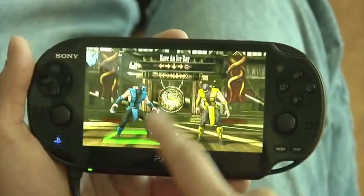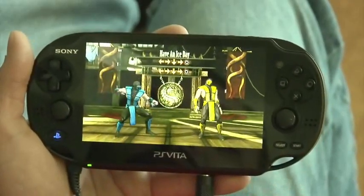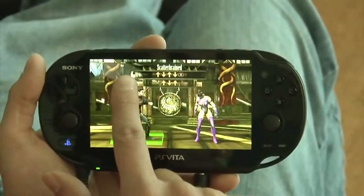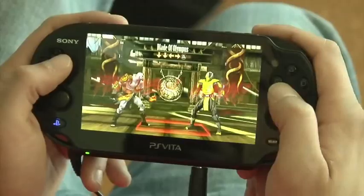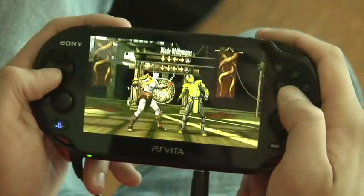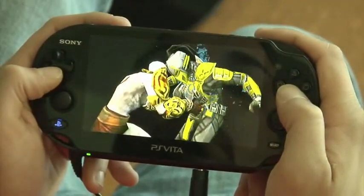One great thing we did with the Vita was we took a great feature from Mortal Kombat — Fatalities — and added them to the touch screen. So a motion that was previously forward, back, forward, front punch, now doesn't use button input anymore. It's just forward, back, forward swipes on the touch screen. Even with the swipe feature, we still kept the original way to do Fatalities with the button input.